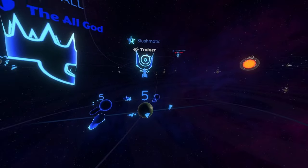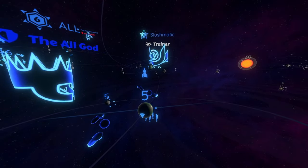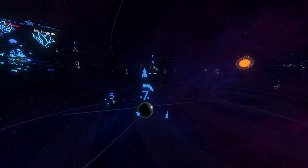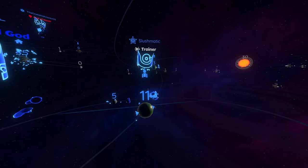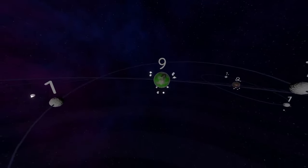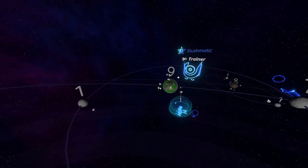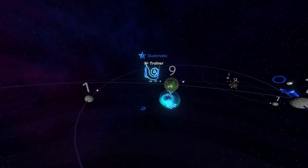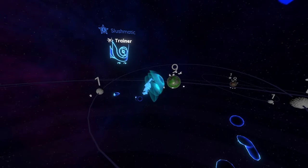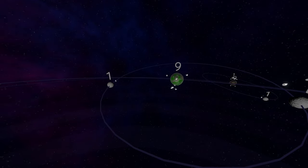Now these are point defense ships. You may have seen these in game before and had no idea what they do. Let's show you - if we grab some shield ships and mix them with the point defense, then head over to a nine-planet over here. Watch what these point defense ships do - they plot all the missiles out of the way.